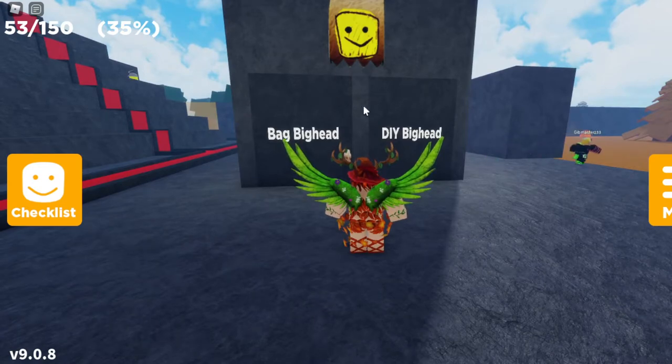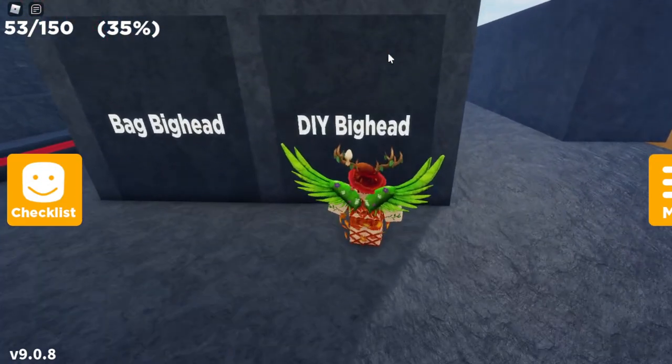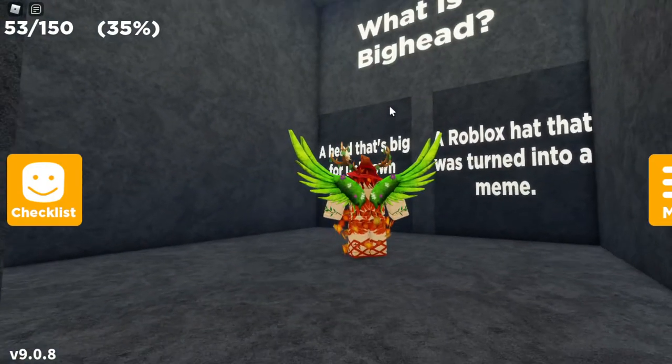You actually want to answer the questions in a row until you reach the question big head at the end. The first question is: what big head is this? And the answer is DIY big head. So you can just walk through the right door and then you should be at the next question.